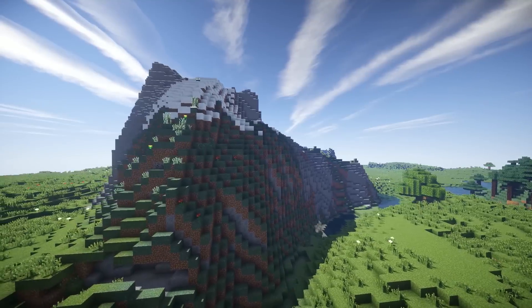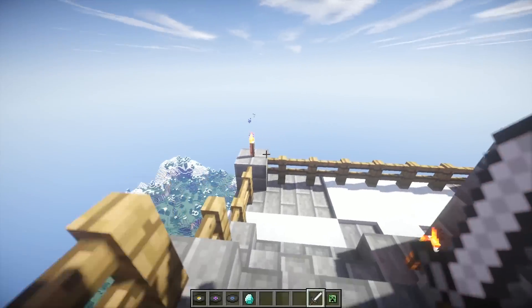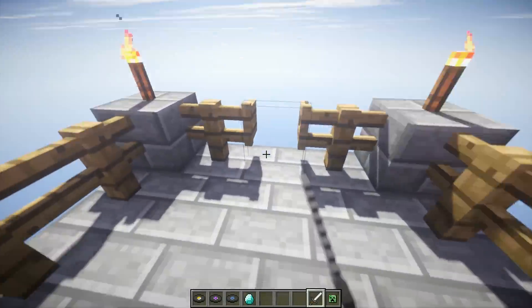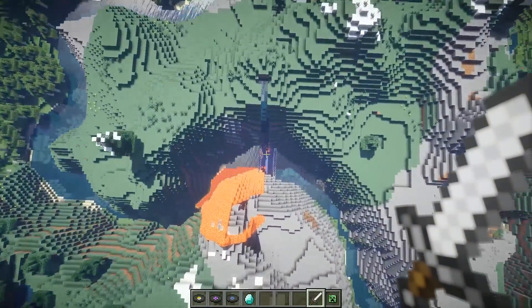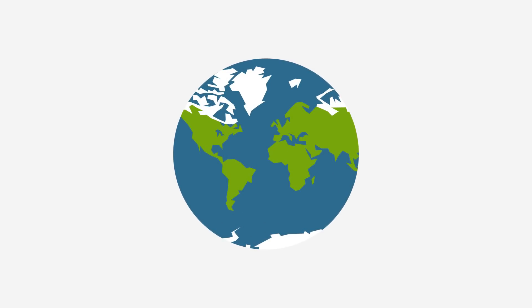Speaking of terrain, the world of Minecraft is quite short. The fall from the highest point in the game to the lowest is 250 meters or 820 feet, and takes just under 5 seconds. In contrast, a fall like that on Earth would take about 7 seconds.